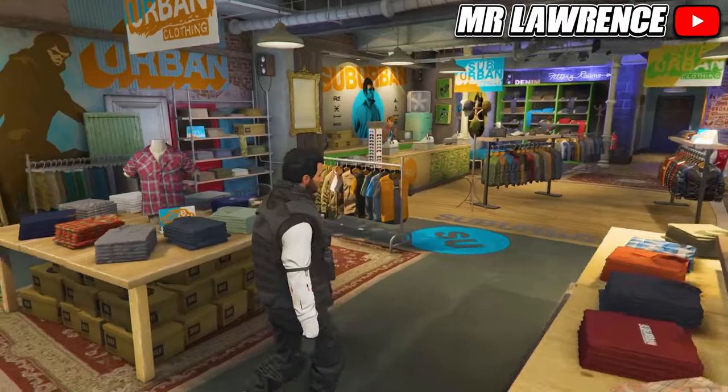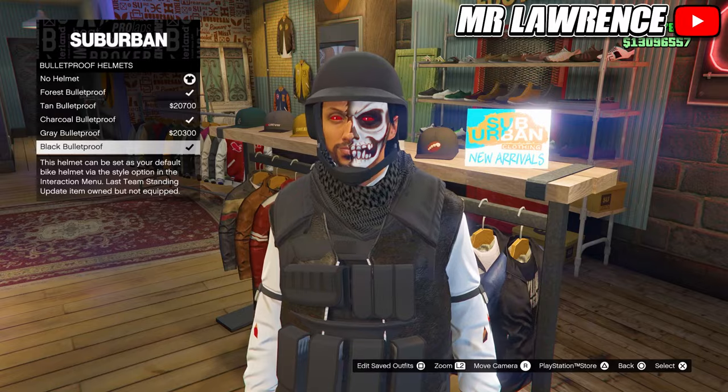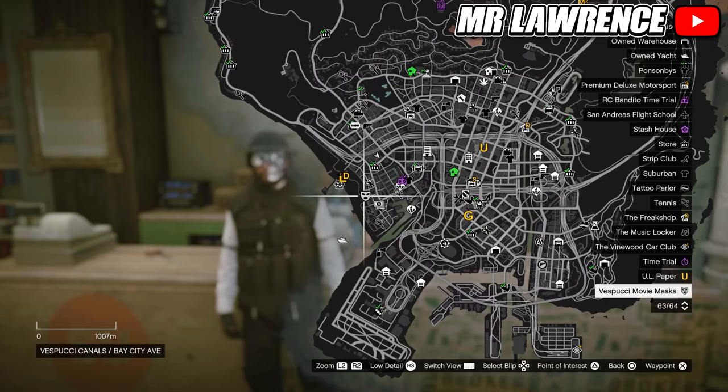First, get all the items from the clothing store that you want to put on your character — so glasses and a hat or helmet. Then save your outfit in an empty outfit slot. From there, make your way over to the mask store over at the beach.